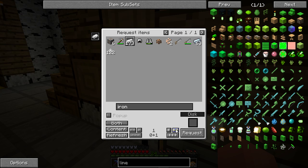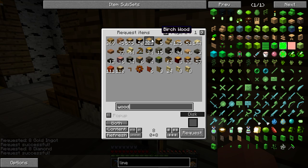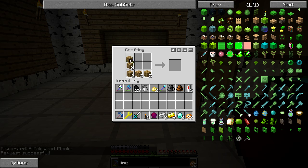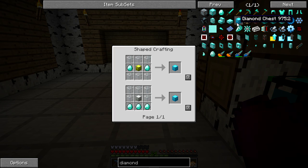We're going to make a diamond chest — that's eight of those, eight gold, eight diamonds, and of course eight wood. This is the Iron Chest mod, which is very handy and extremely easy to use. The upgrades are very simple and straightforward — you just surround the chest in the block that you want, except for the diamond chest, which is different. Let's see how we make that.